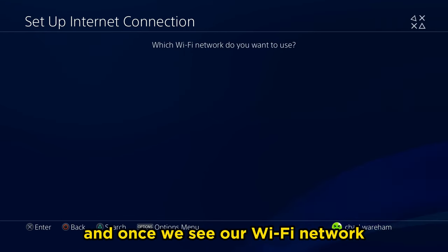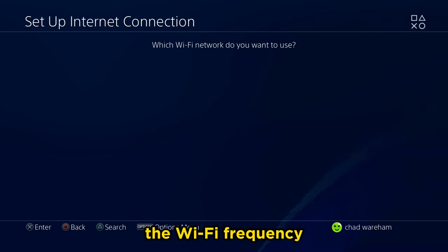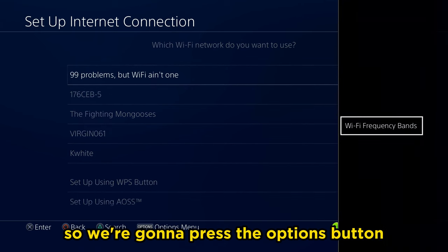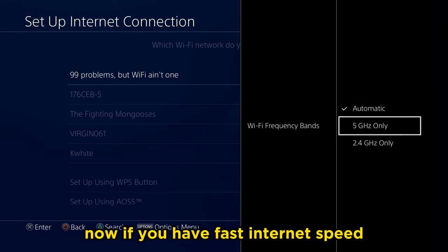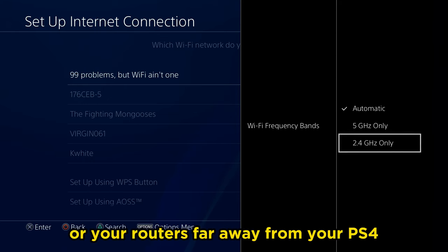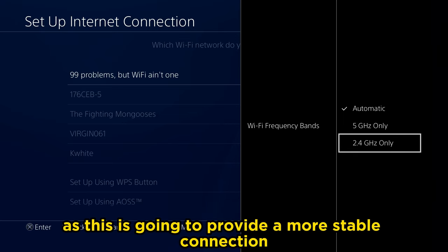Once we see our Wi-Fi network, the first thing we're going to be doing is adjusting the Wi-Fi frequency. Select your network — if you don't know what it is, check the back of your router. Press the options button and Wi-Fi frequency bands is the first thing we're going to change. If you have fast internet and your PS4 is close to your router, I recommend 5 GHz only. If you don't have the best internet speed or your router is far away, I recommend 2.4 GHz, as this provides a more stable connection.